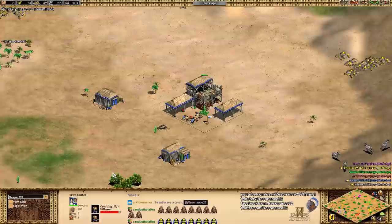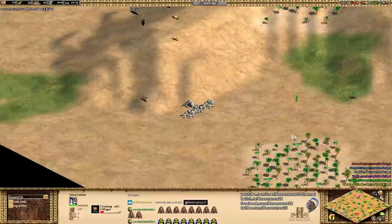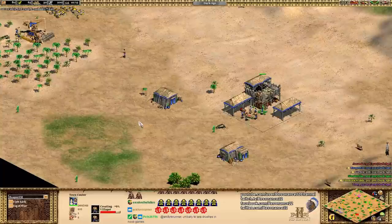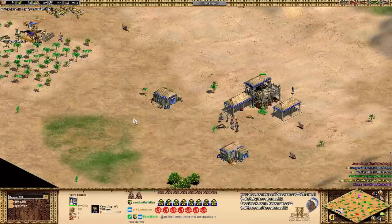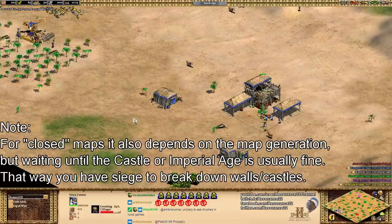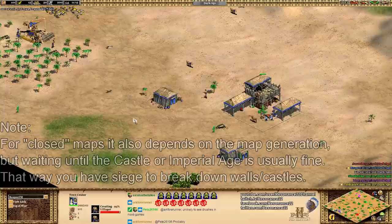Arabia is obviously an open map. Reaper's base is actually somewhat wallable based on how the terrain has generated — it varies from game to game and you'll have to scout around. But Arabia is typically a more aggressive map because it's harder to wall. Rush strategies are significantly more viable. If you're playing on a map like Black Forest or Arena, you definitely want to focus more on your economy in the early game, because you're not going to get your military units through those walls. That's why scouts, archers, and militia are excellent early game rush units.